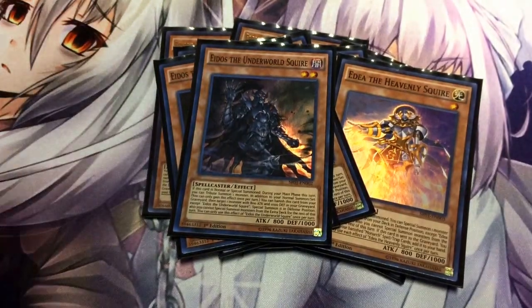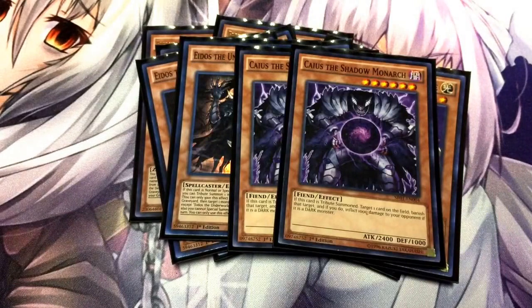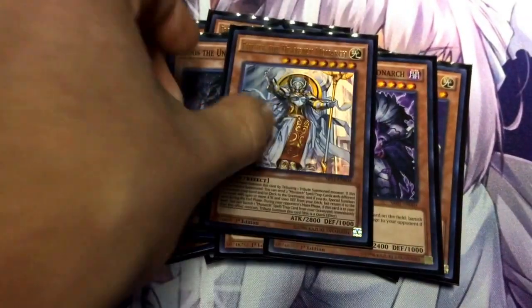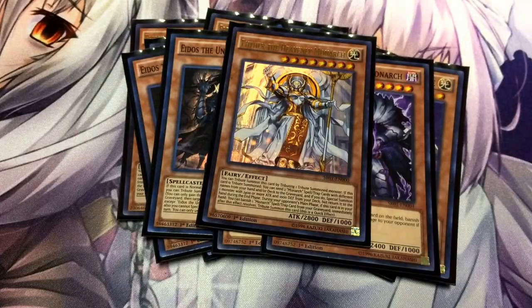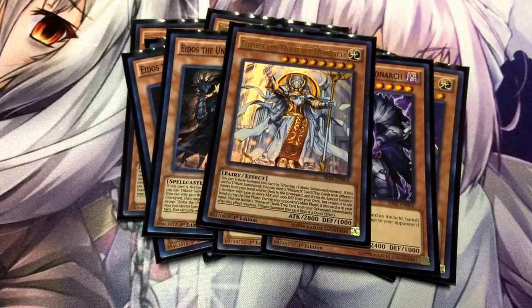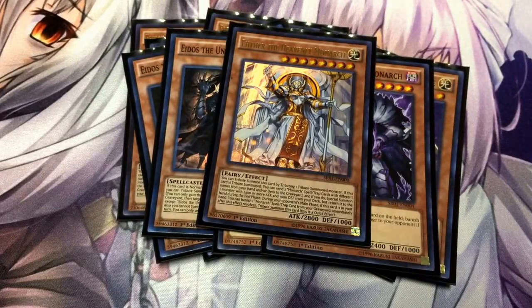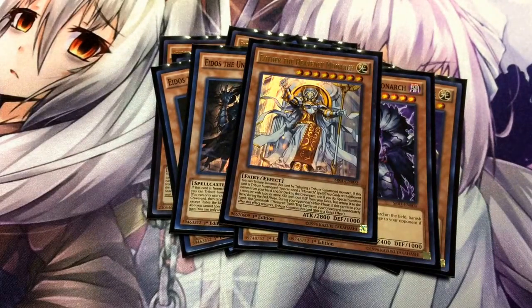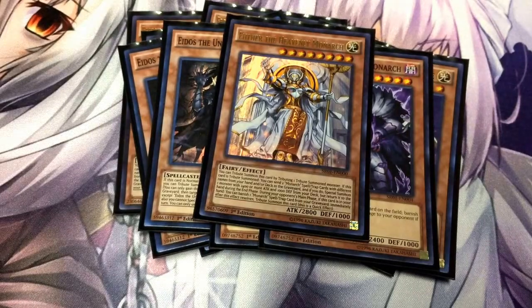Speaking of Monarchs, I'm running two regular Caius — bring them out, banish the card on the field, easy and simple. I'm running one Aether. When you bring her out, you send two cards from your deck or hand to the grave, and you basically Special Summon a Monarch with 2,400 attack or more and 1,000 defense. When you go to the end phase, you bring it back to your hand. So if you want a Monarch next turn, bring her out, bring out the ideal Monarch, put it back in your hand, and you're set for next turn.